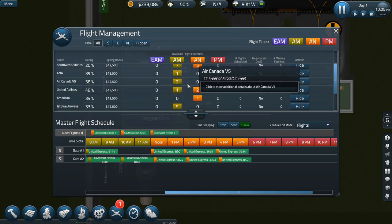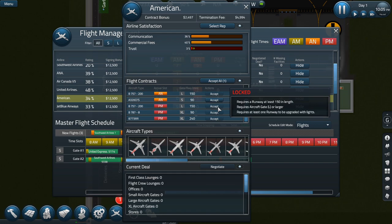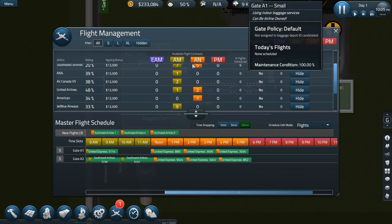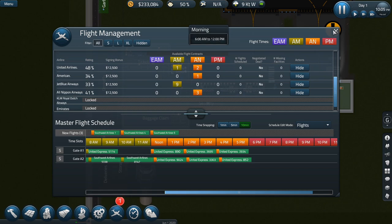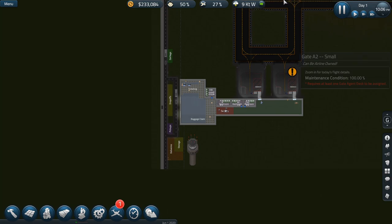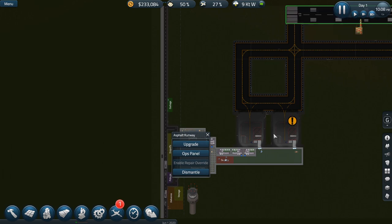I wish I would have looked for, like, an American Eagle. There we go — American Eagle. And then Delta Connection. I think we unlock Delta later on. So let's go ahead and unpause. We're not going to have any nighttime flights yet, unless I can get the runway lights done first — low, low, and low. Let's see if I can get them to go do the lights first.